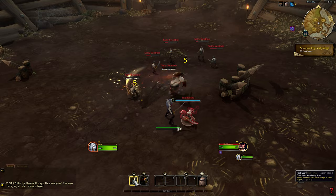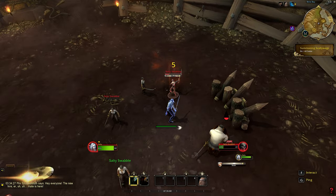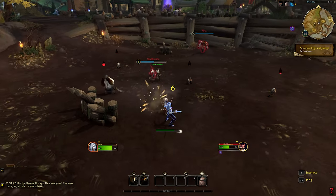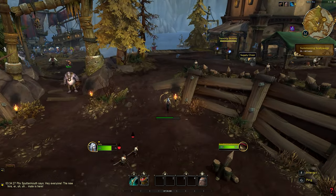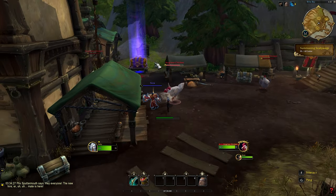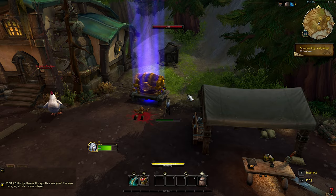Instead of auto-attacking, I'm spamming R and it's cycling through a combo of abilities. This hits a decently sized area in front of my character, so I have to constantly spin my camera around to make sure the enemy I'm fighting is in front of me. On top of that, there are chests you can find all over the battlefield — supply chests, but even higher rarity chests that will give you unique abilities in two different categories.